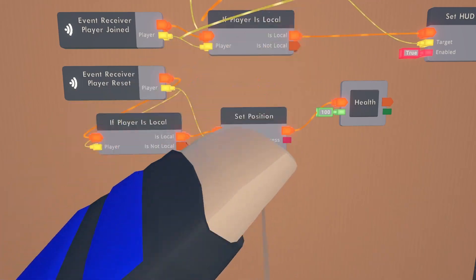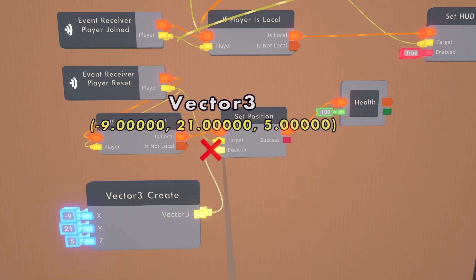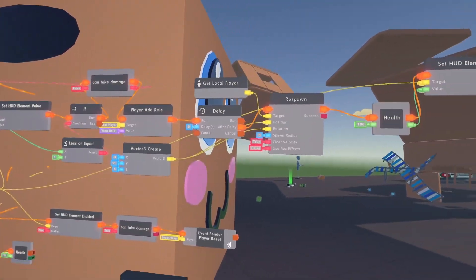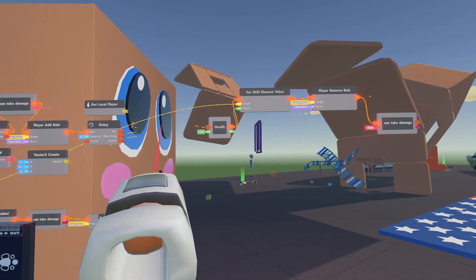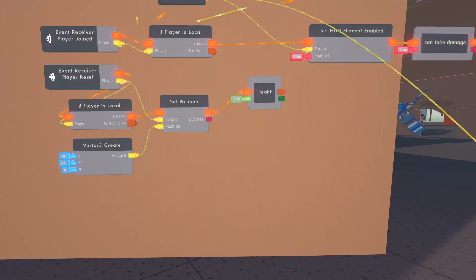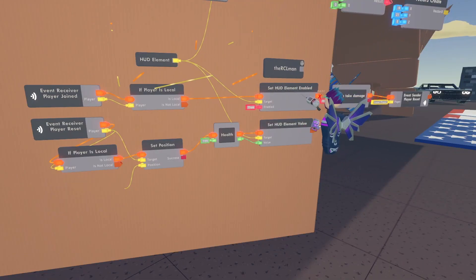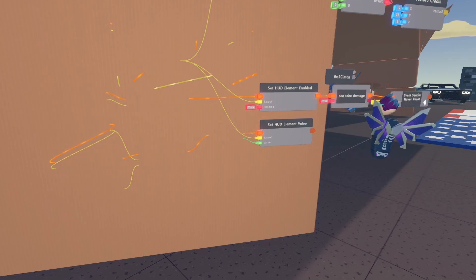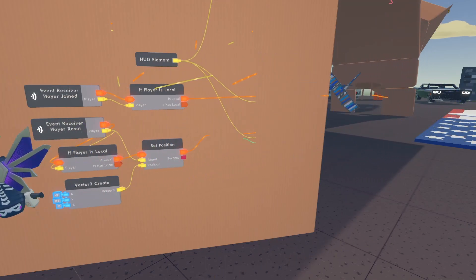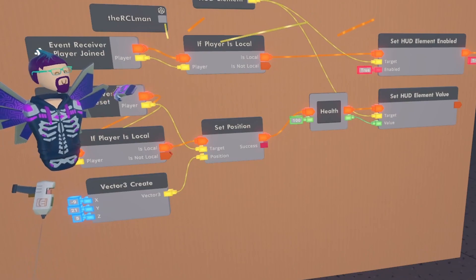Hook up your set position — the target is going to be that player who is being reset, and the position is the vector from our little platform up there. I have a vector chip we used before, so I'll copy that and bring it down. Remember, those numbers on your vector create chip will be different depending on where your platform is. Now go over to the 'when player dies' circuits and delete the old respawn and health chips. Unhook the set HUD element and bring it down to the new event. Hook that up along with the health, and now on player join it sets their HUD element, enables the health bar, sets can-take-damage, and sends the player reset event.